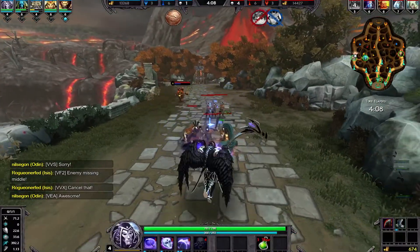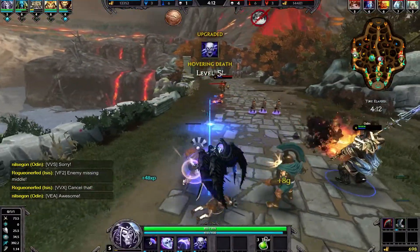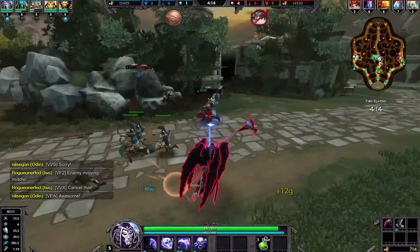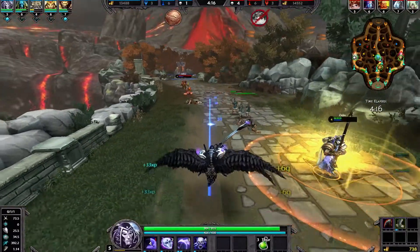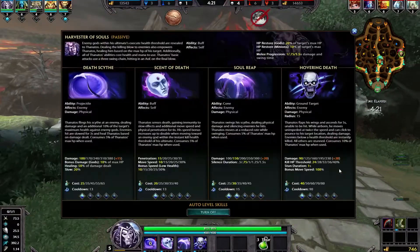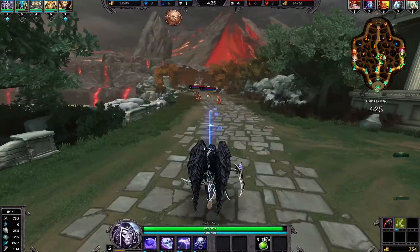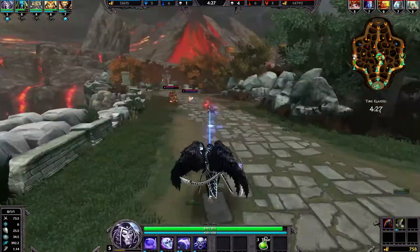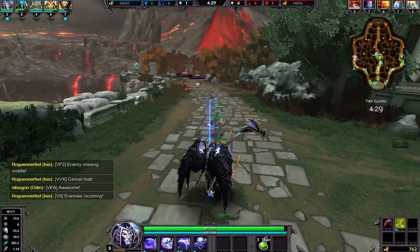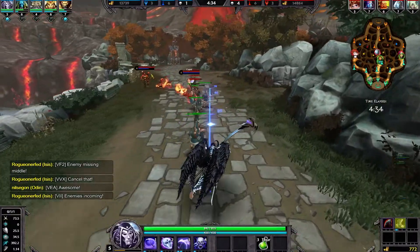So what I wanted to confirm: apparently the Death Scythe ability only hits the first target — it doesn't hit everything in a line. That makes sense since it has the hit point stipulation, taking 10% of maximum hit points, so it would be overpowered hitting an entire line.